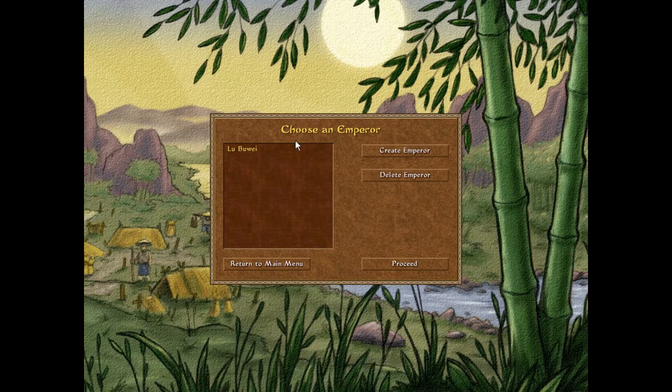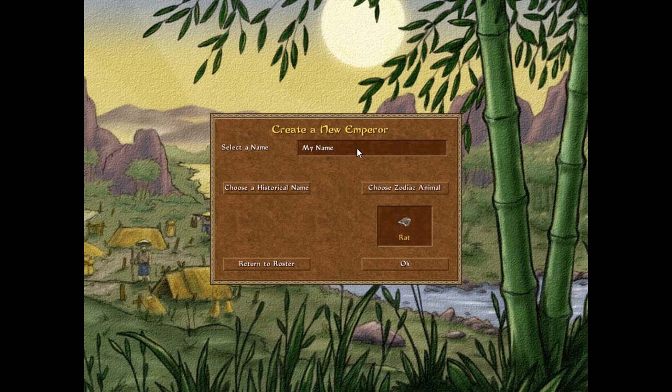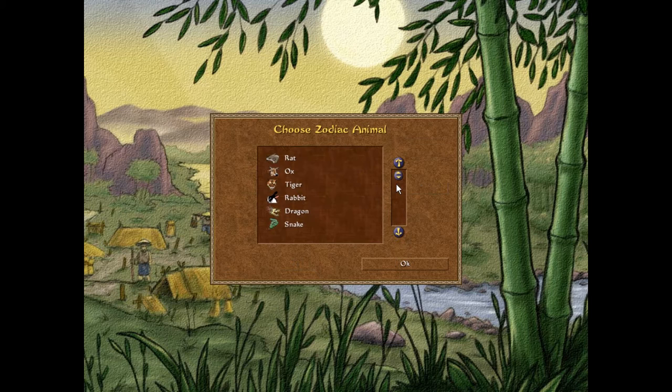We are going to create a new emperor. Let's just call ourselves Kemba - I think that's going to be the dynasty name. There are zodiac animals, which is basically the Chinese Zodiac and all the animals there. If I could have picked a cat I would have done so. Sadly, as far as I know the story of the creation of the Chinese Zodiac, the cat was tricked by the rat and so didn't get a spot.